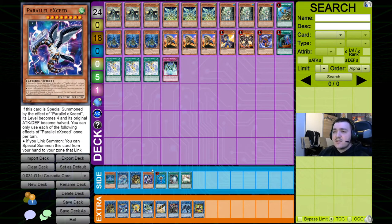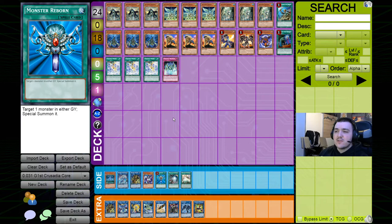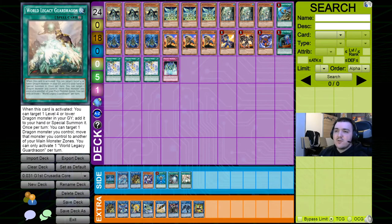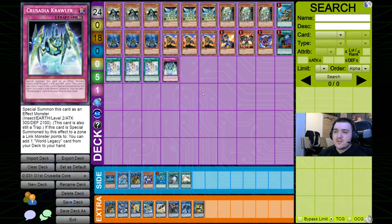Parallel Exceed isn't a must but it's extremely powerful — it basically turns into a free rank four or two free extenders, which can largely enhance the power of your board. Monster Reborn deserves a specific mention because if your normal summon or any Crusadia-specific play gets interrupted, you can Monster Reborn any of your monsters back and keep playing. It's at one so it's a bit iffy, but if you have the space, go for it. The two World Legacy targets for Crawler are also included, and World Legacy Guard Dragon can help move monsters between main monster zones using the LP.